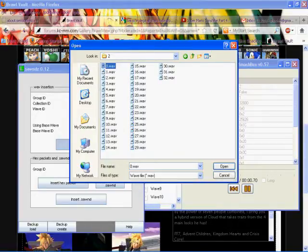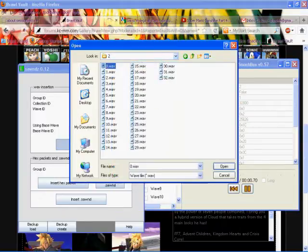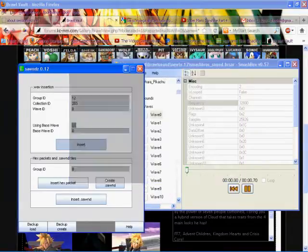I already went over how to do WAV files and how to make your own sound files. All you need to make sure is that the WAV file has the right frequency. The frequency for Pikachu's voices is 32,000. I made a sound file of Raichu my friend gave me — I found the Raichu sound files and made them into a 32,000 Hz frequency WAV file.